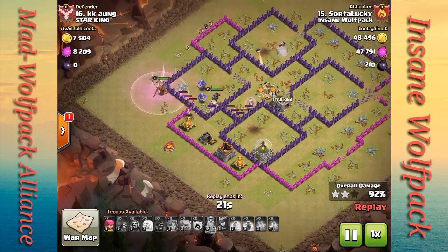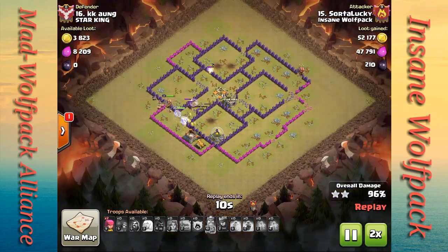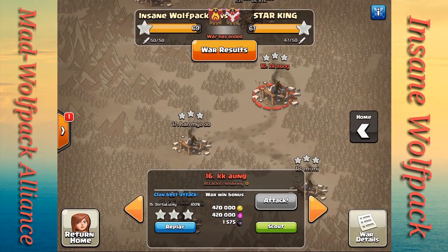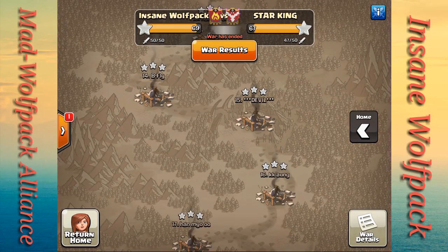My troops are making their way counterclockwise — I've got a couple of bowlers left, both heroes up, healer still up, and valkyrie still going. All hogs are gone but I still have enough troops to finish. That was a nice three-star. It could have gone a little better but it wasn't bad for one of my first bowler walk attacks. One of our more senior co-leads in Insane Wolf Pack just got bowlers, and we also had a member from Shadow Wolf Pack donating bowlers — it was a lot of fun.